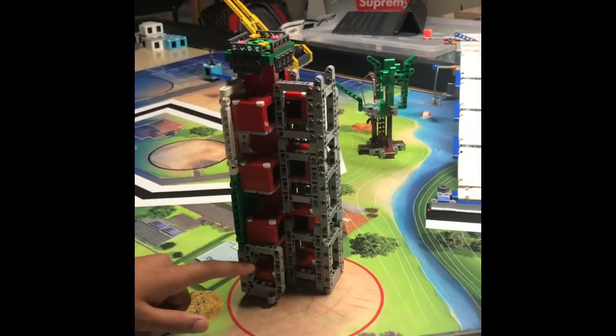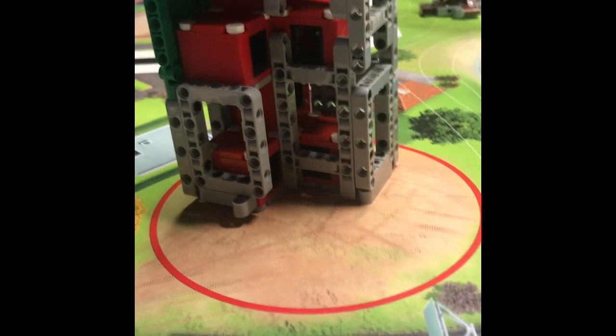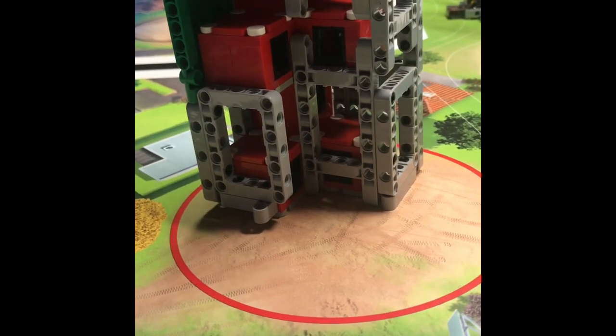Mission 12 states that if the color of the building matches the outer circle, you will get 10 points. And then after that, you get 5 points for each layer. We have 8 layers, so that means 5 times 8 is 40, and 40 plus 10 is 50.